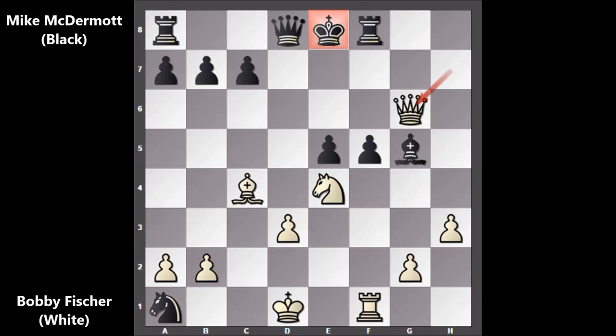Let me show you the possible continuation. There are only two possible scenarios. If defending with the rook — rook to f7 — then queen takes on f7, check, mate. There is no defense. If king to d7, then queen to e6, check, mate. And finally, if king to e7, then queen to e6, check, mate. Black is getting checkmated and there is no defense.